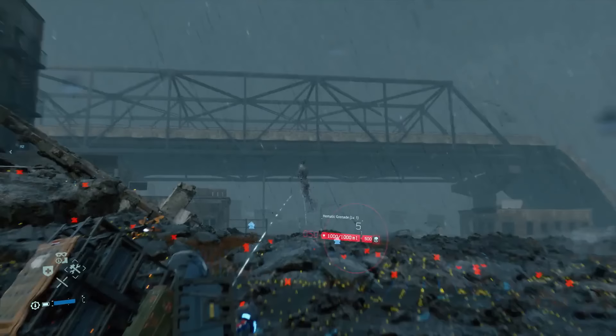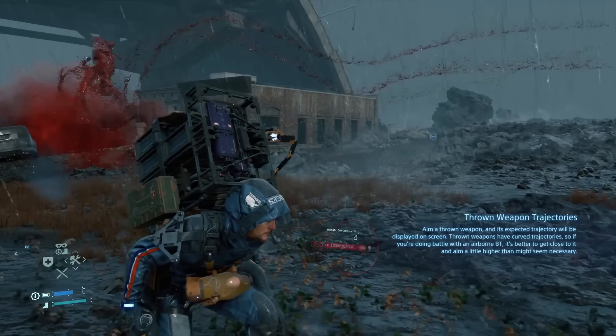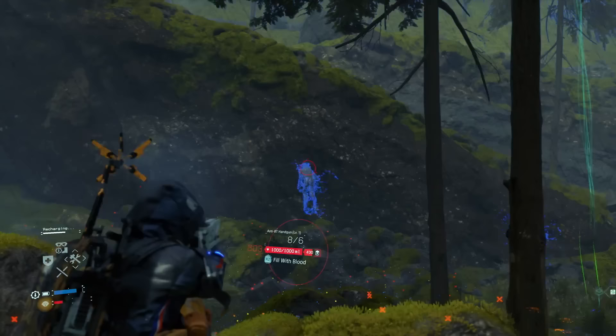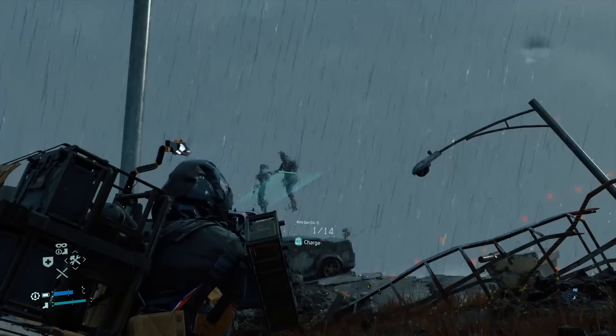The only real way to deal with BTs is with blood-based weaponry, like the hematic grenades you'll obtain near the end of Episode 2. Though it requires your own blood to use, a grenade can cause one or even several of the spectral BTs to get caked in red and float up into the air before vanishing, leaving behind chiral crystals. Once you advance into Episode 3, you'll be able to start accessing more weapons, including anti-BT guns that fire special blood-infused bullets. They require your own blood to work, so prep for these encounters by having extra blood packs equipped so you don't bleed yourself dry. The bolo weapon can also bind and stun BTs long enough for you to bypass them, but it doesn't deal any damage.